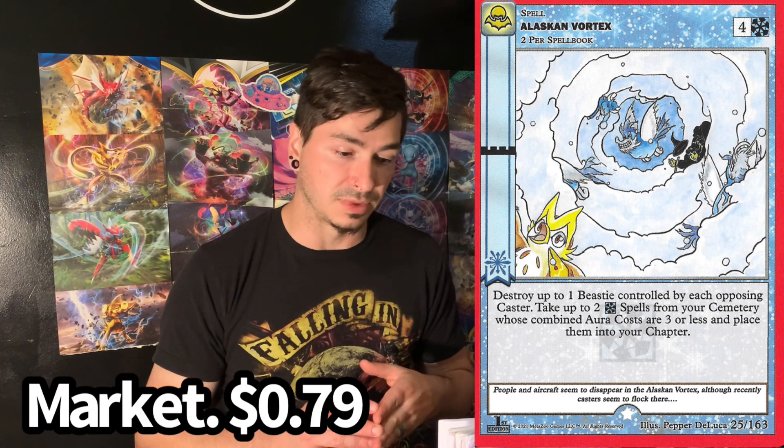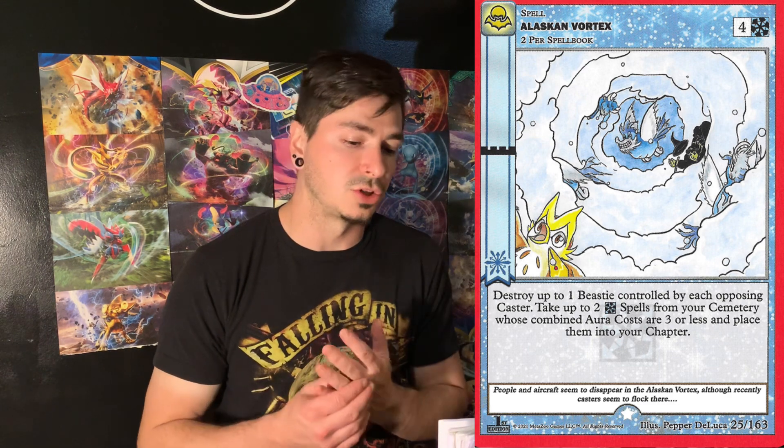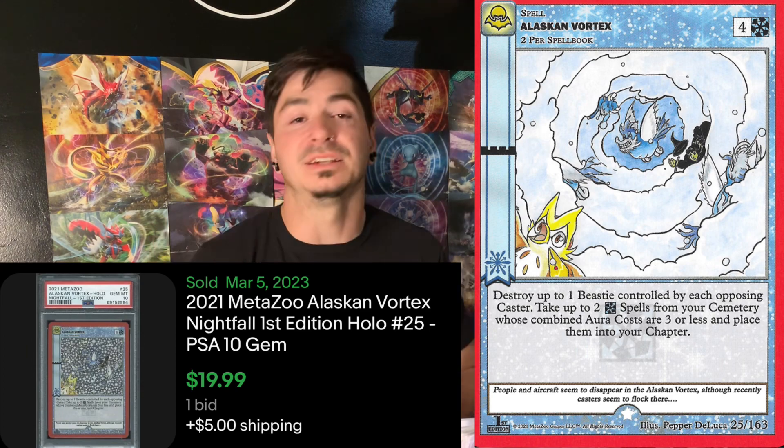Next we're going to go with Alaskan Vortex — maybe I should start putting numbers in these so I can remember card numbers with an association. Market of 79 cents. A lot of these are pretty low, by the way. It's got a pop of 35 and a PSA 10 sold for $20 — this is another lower one. My least favorite. I do not know what it is about this card, I do not like it. Just the artwork.